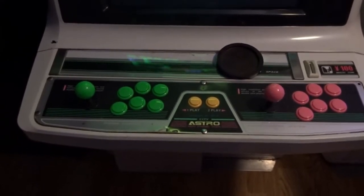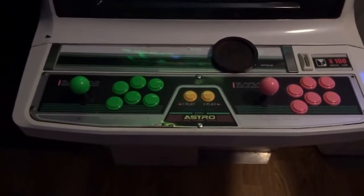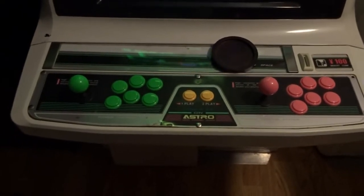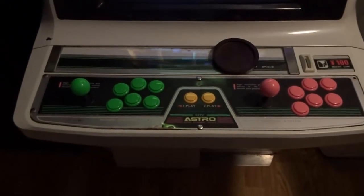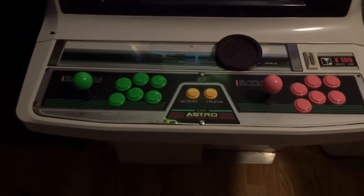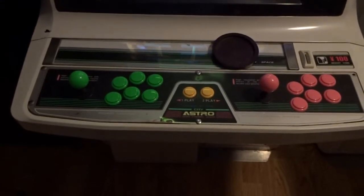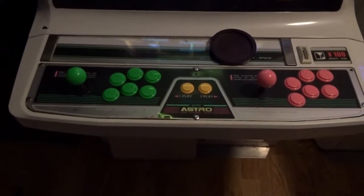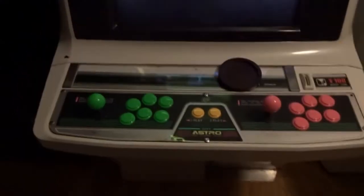They now have six buttons per player. Not all of them are wired, but at least they are there as starting points, and everything matches and is the original colors as it should be. So very happy to do all that. It was actually a lot of work. What I did not know is that Japanese arcades apparently have problems with people stealing their buttons and joystick tops, so they put Loctite on all of the seals. After about 25 years of that setting in, it was very hard to break it to get the old buttons out and the ball tops off.